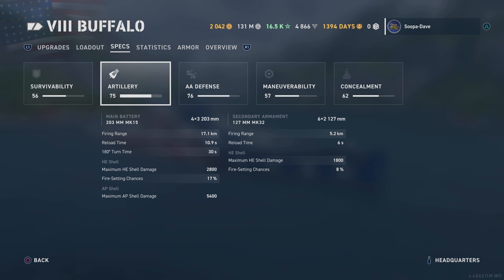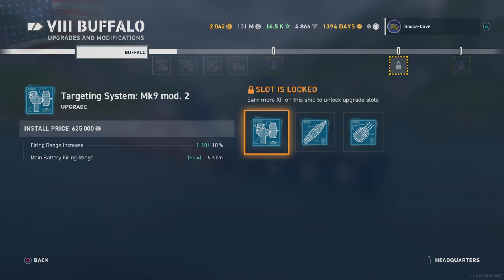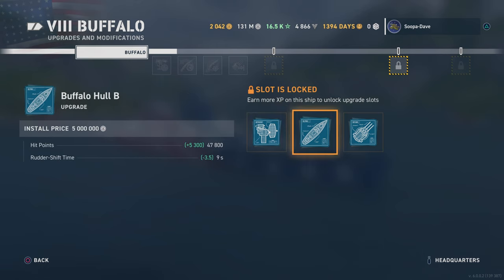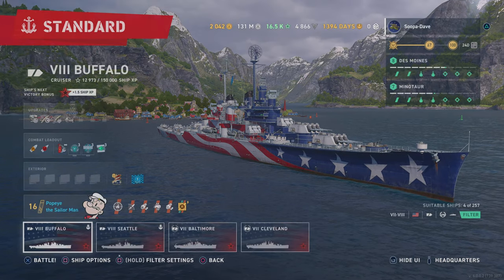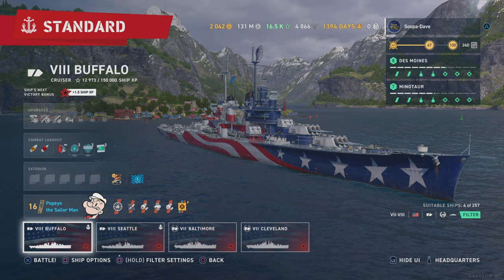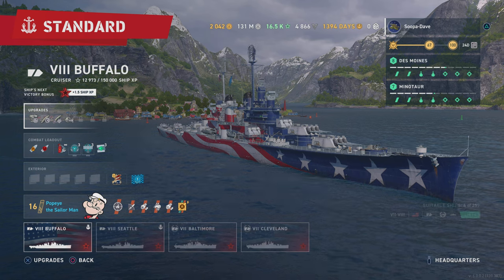With the upgrades you get the range out to 18.6, and you get 5,000 more health. Your reload gets even quicker — so not only do you have an extra turret with almost the exact same damage, but it reloads two seconds quicker than the Baltimore when fully upgraded. The 180-degree turn time becomes essentially the same with the upgrade. I'm not sure why people poop on the Buffalo and love the Baltimore — it doesn't make any sense to me.